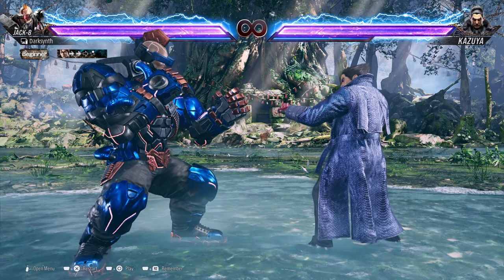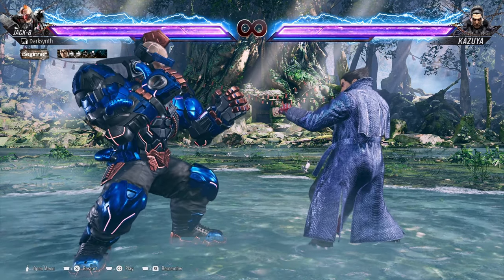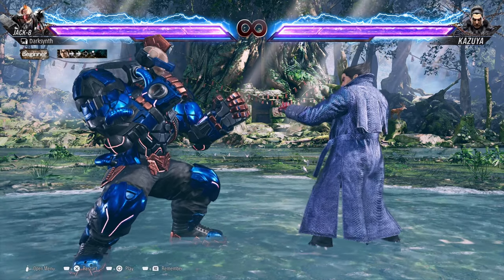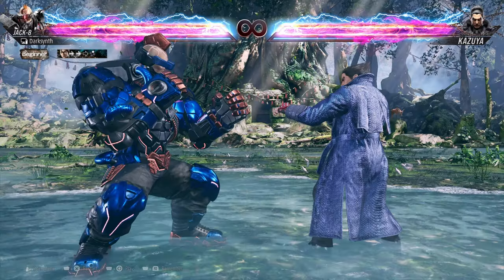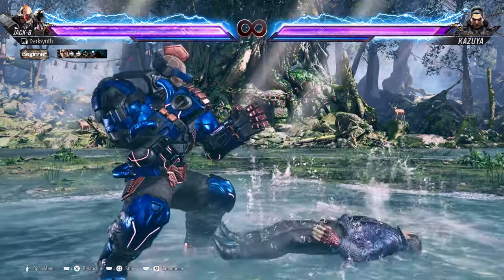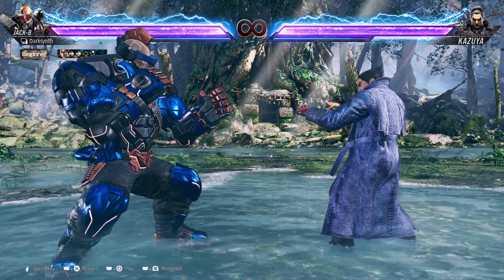For a while standing launcher, if we happen to block a move that's minus 15 or more crouching — so a low — you will use While Standing 1. If we go ahead and block Kazuya's Hell Sweep, we will use While Standing 1 to launch our opponent and then go for our combo from there.